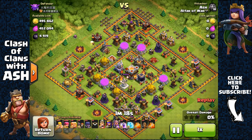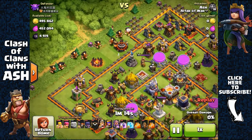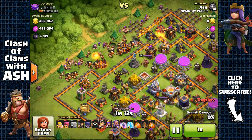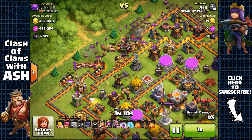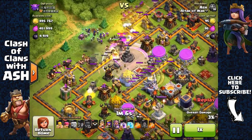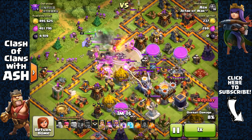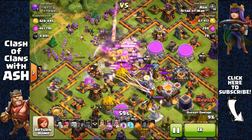Okay, check this out — a Town Hall 11 with maxed out Town Hall 10 defenses, the Eagle Artillery, and Grand Warden on defense. I'm going to spread out my giants, barbarians, and archers behind them, send out my wall breakers, use rage spells to open up the first layer, and then use earthquake spells to open up the inner core layer. Now I have a rage spell leading all my troops straight towards the core.